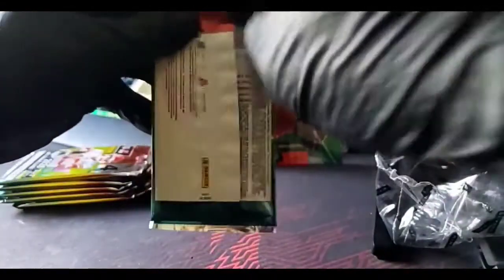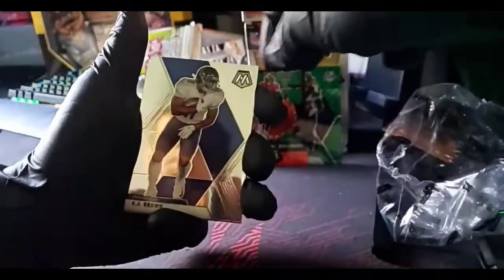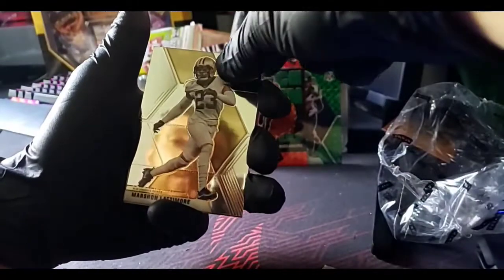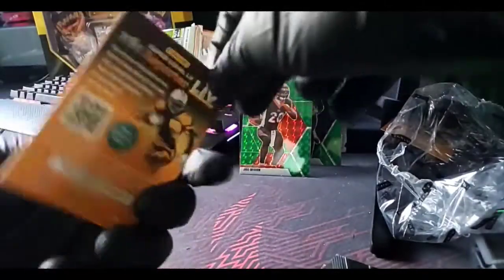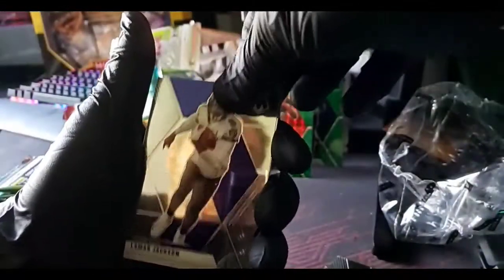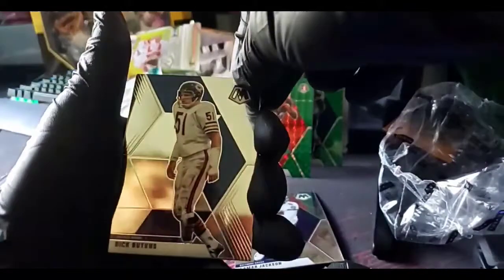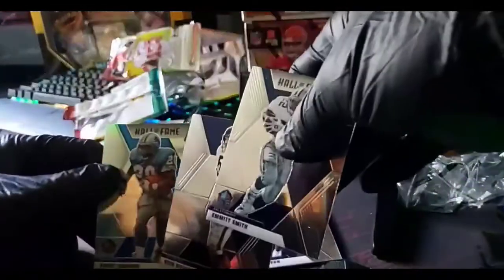Let's see some orange rookies, please. Leighton Vander Esch — never heard of him. AJ Brown. Marshawn Lattimore. Joe Mixon Green. Not seeing any of these orange parallels yet. Barry Sanders on the back, another throwback. Lamar Jackson. A Dick Butkus. Nice. Emmett Smith, Hall of Fame. And a Barry Sanders. So we got a freaking throwback pack for the most part.